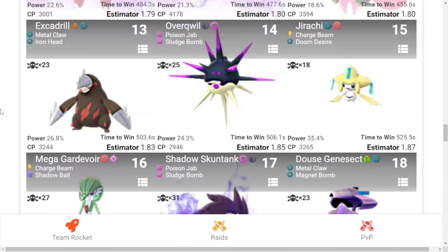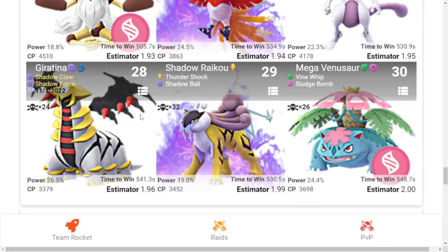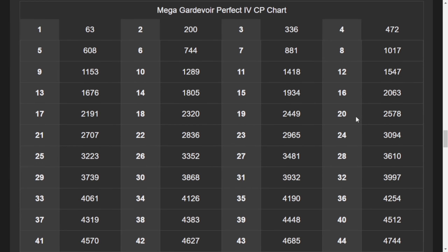The best top 20 counters you can see on the screen — you can use these Pokémon as well. And last is Mega Venusaur with Vine Whip and Sludge Bomb. So these are the top 30 counters you can use against Mega Gardevoir.